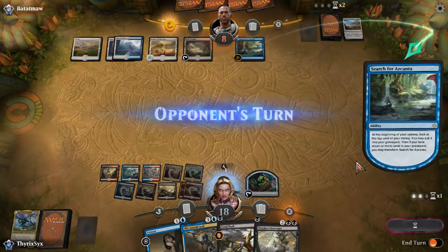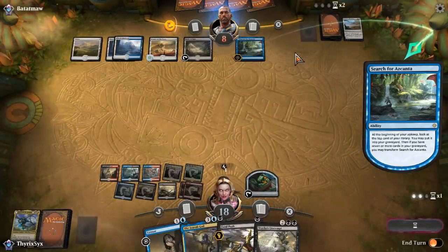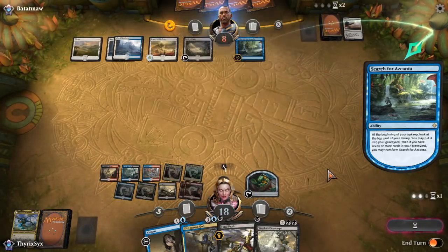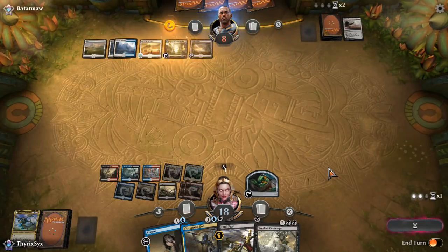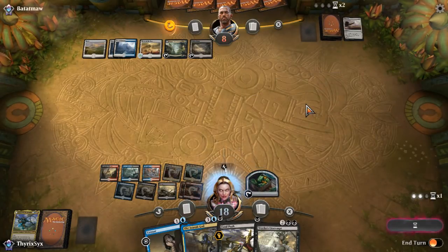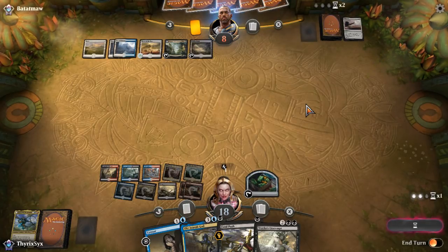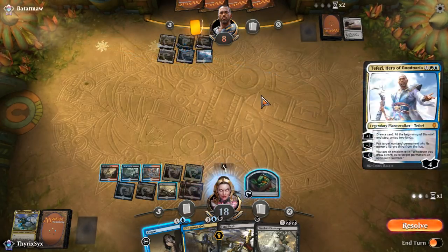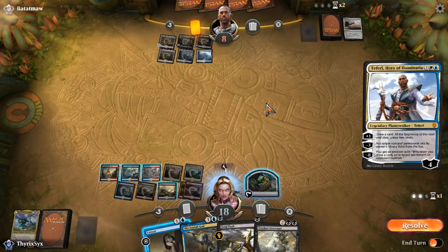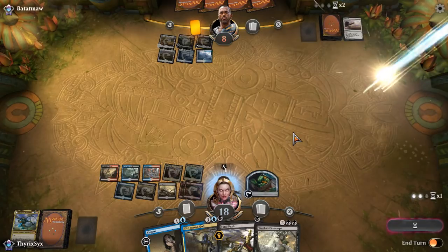I could cast Scarab God here, but I don't actually think it's good — if the card they have in hand is Cast Out or something, it wouldn't be good. Their Search for Azcanta can now flip into the Sunken Ruins. So now they do have things to do on my turn — only five cards in hand. Are they playing around Censor this whole time? Because that would be really stupid and annoying. If they cast a Fairy now — I hate you. I do have Vraska's Contempt though, so it's fine. So I'm going to activate and do Vraska's Contempt — goodbye.